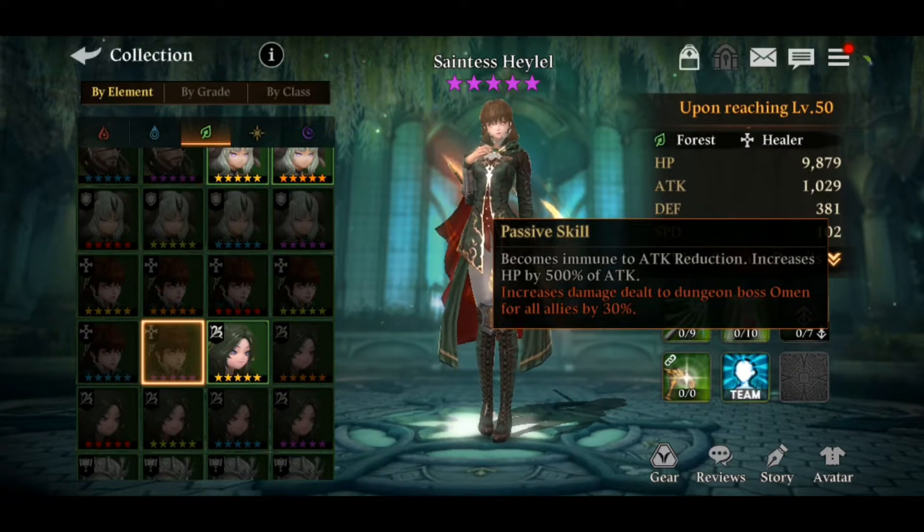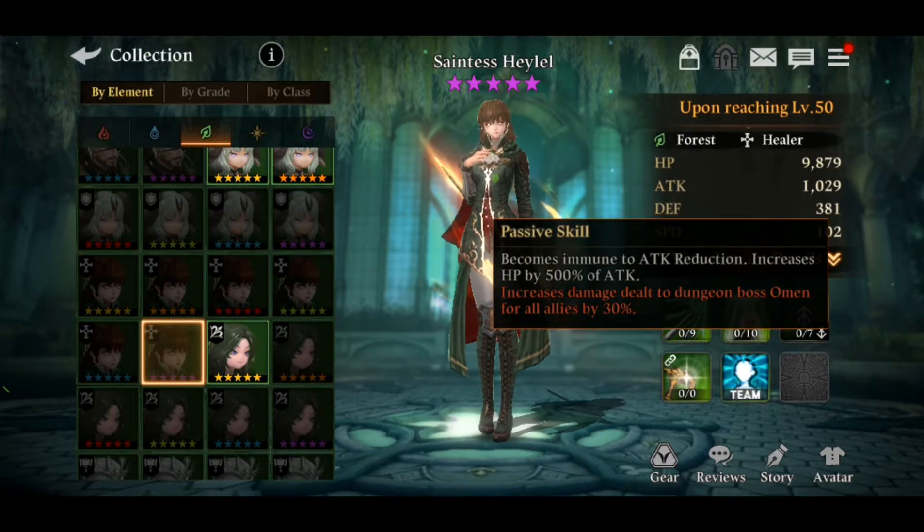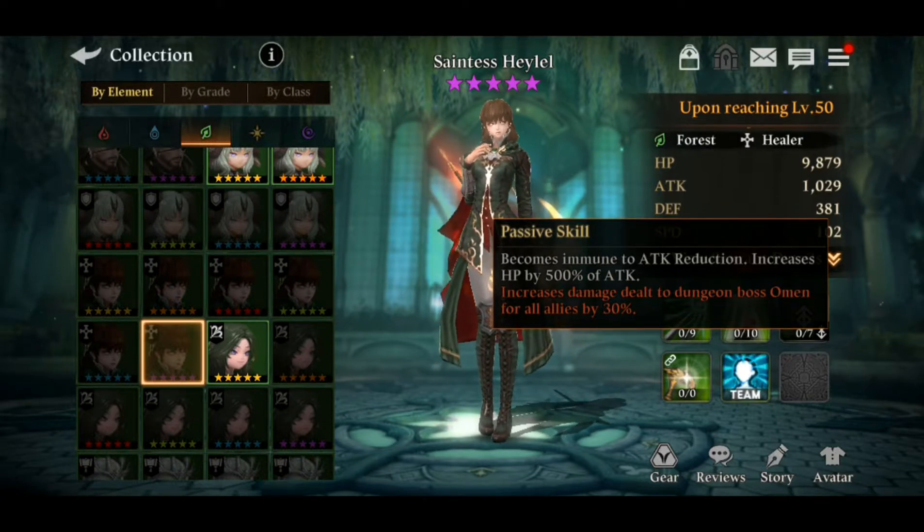The passive also increases damage dealt to dungeon boss Omen for all allies by 30%. If you pair her with the Water Hallel as a supporter and Forest Hallel as the healer, you'll receive a total of 60% attack boost. If they're stackable, that's really great — if not, better try her with other servants. With this healer on your team, you'll deal extra damage especially in Omen's Void.